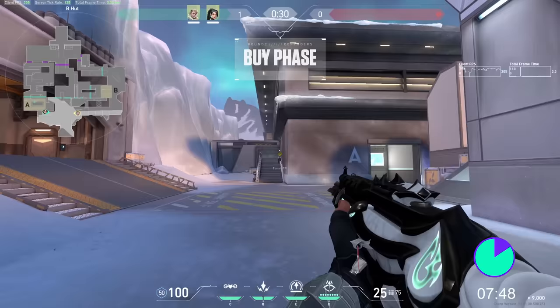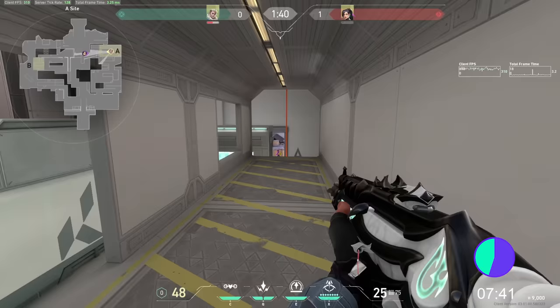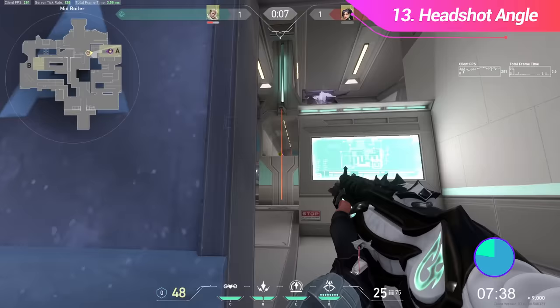If you're having trouble aiming during a match, try to practice on your teammates' heads during the buy phase. I see players like Scream do this a lot, and I've noticed it helps myself as well. If you're on low HP, it's a good idea to take headshot angles, because it will make your opponents have to work harder for the kill.